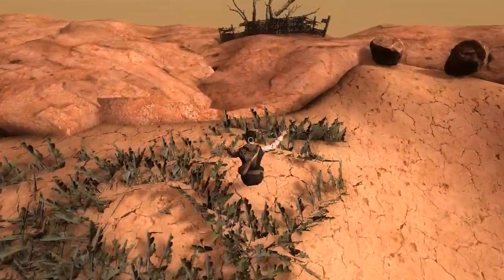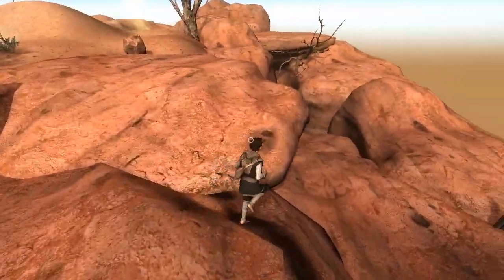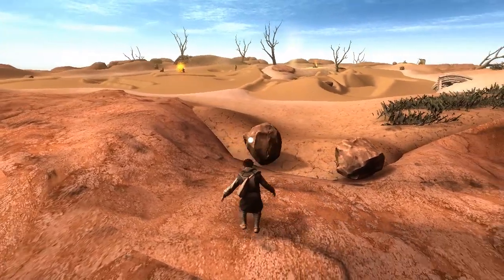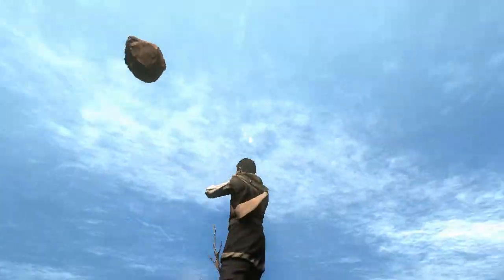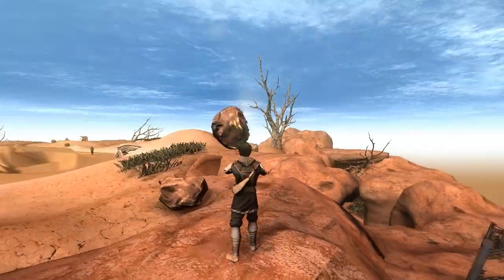Yeah. Somebody threw them all off the map. Guys, let's go for a run through the Cave of Desperation if we can find it. It's over here. Come meet me. That's gonna explode! It's gonna explode! Guys, meet me right here. See where I'm levitating a rock? Come over to me. Okay, I'm coming. Let's not kill each other for five seconds so we can go through this and show what it looks like.